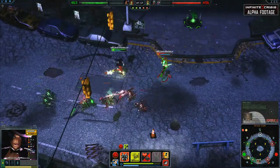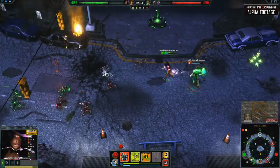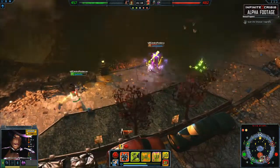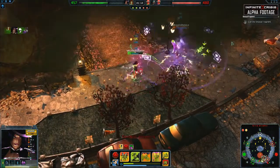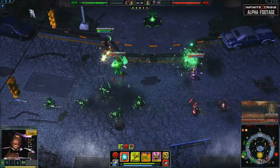Using Dash on yourself in the laning phase will allow you to quickly harass your opponent with your Punish-Skewer combo and then escape safely from any pressure. Using Dazzle on an opponent to slow them can help you set up your combos to make Skewer land more easily. But when in large fights, prioritize using Dash on yourself to maintain safe positioning.